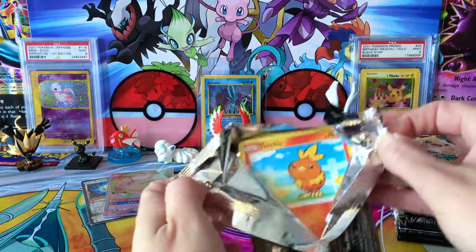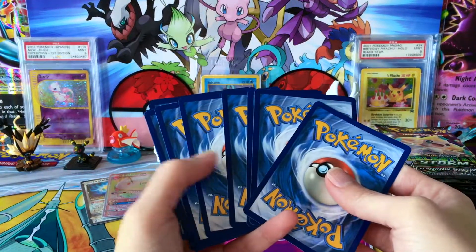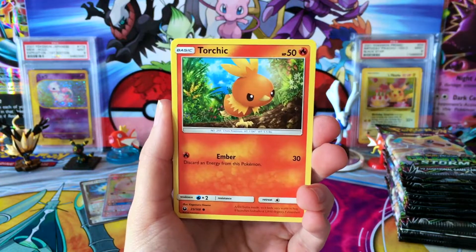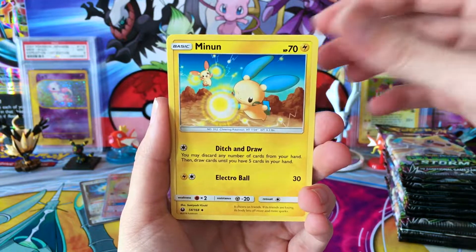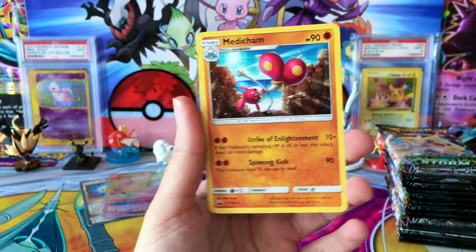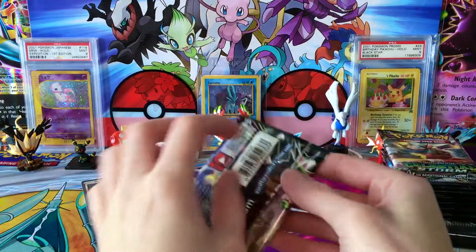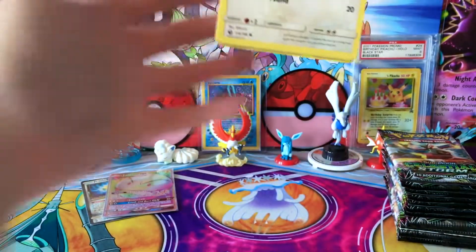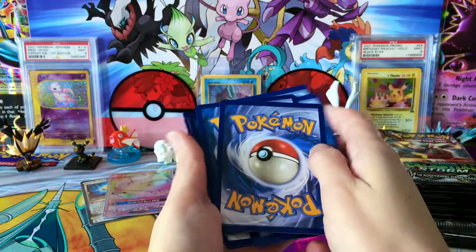Let's see what other goodies this box is going to have. Got a Torchic, Love Disc, Spinarak, another Torchic, Slakoth, Fighting Energy, Combusken, Minun, a Tate and Liza, Reverse Groovyle, and a regular rare Medicham. Some very, very cool looking cards. And the nice thing is, seeing some of these, I know I don't have them — so we'll get closer to completing our commons and uncommons from this set, which is always fun. Something about doing that is just so much fun.